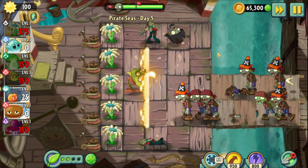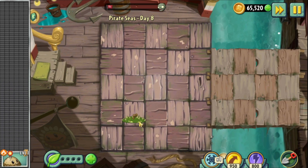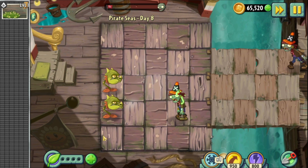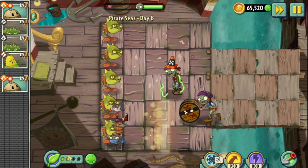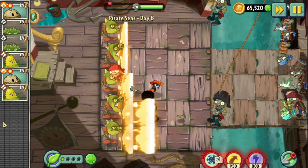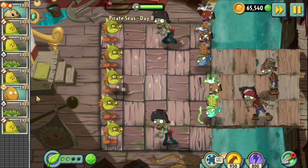Unsurprisingly, the start of Pirate Seas is very easy — that's of course until Day 8, which is a ridiculously hard level. The only plant we can use is Snapdragon, and the level is two flags long. Add this to the fact that we can only have six Snapdragons at once. The biggest problem in this level is the seagull zombie, since seagulls on the outer lanes won't take as much damage and are easily able to eat the Snapdragon and get to the house. I discovered something I didn't know even after playing so much of Plants vs Zombies 2.